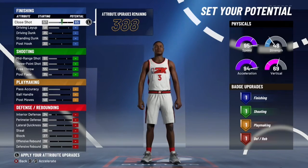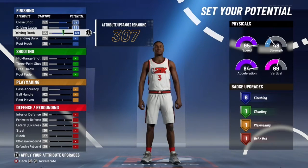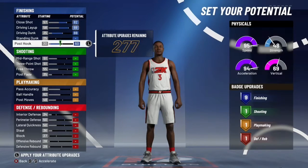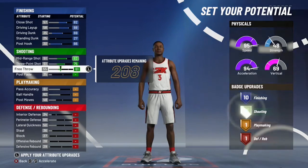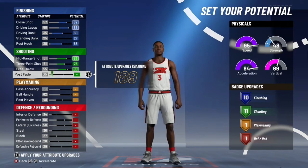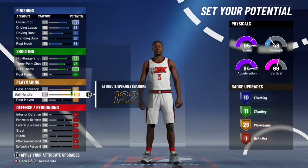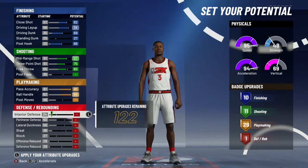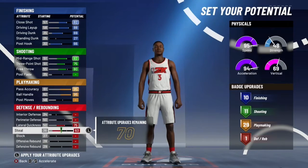We're going to max out close shots, max out driving layups, and max out driving dunks to get a 66. We'll give a little post hook — like a 66. We're going to get a standing dunk, upgrade three-point and mid-range. Take free throw to 80 so I can get shooting badges. We're going to upgrade pass accuracy and ball handling. No post moves — that's just a waste. We're going to stick with 29 playmaking badges. Doing lateral quickness first — I ain't getting a badge at 21.